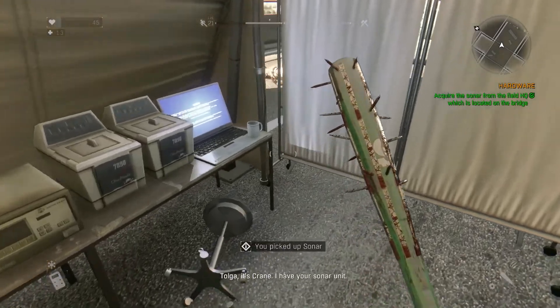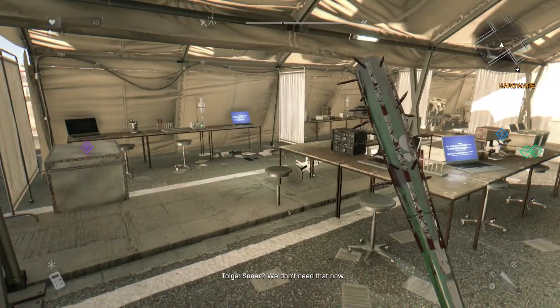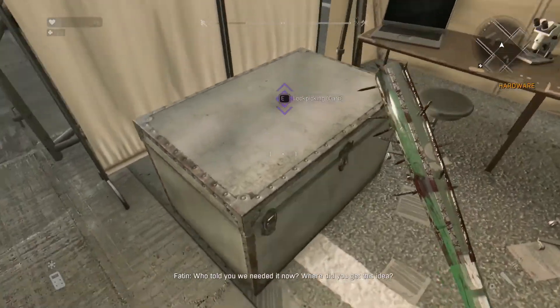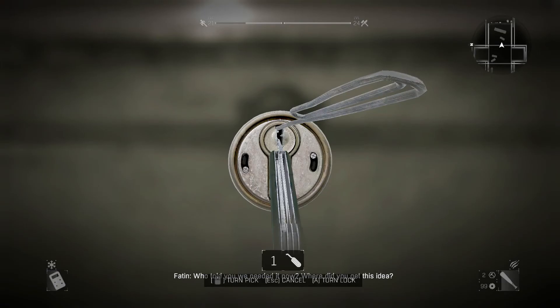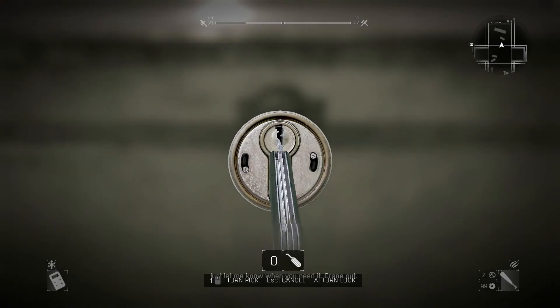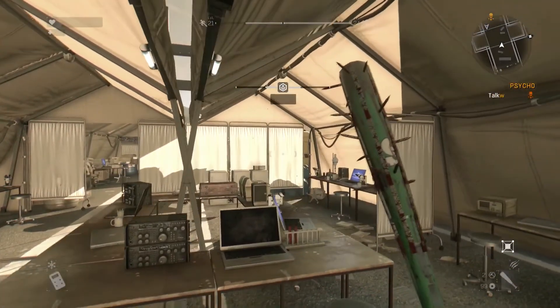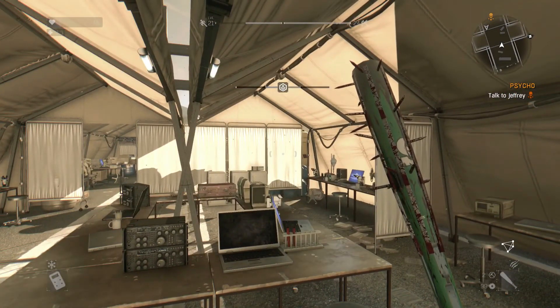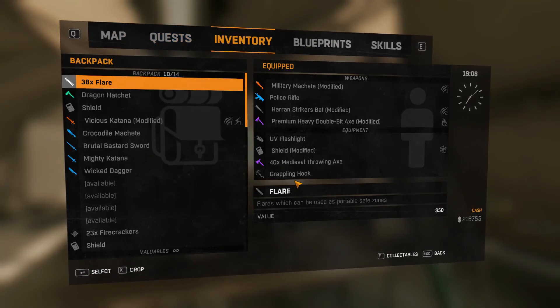Tolga, it's Crane. I have your sonar unit. Sonar? Oh. We don't need that now. Bastard! Who told you we needed it now? Where do you get this idea? Get off my radio, Fatin! Just let me know when you need it. Crane out. Oh my God. We went all the way over here and he didn't need it. Color us fools.